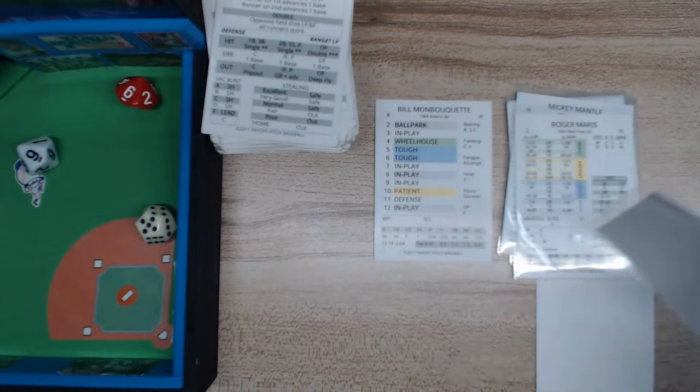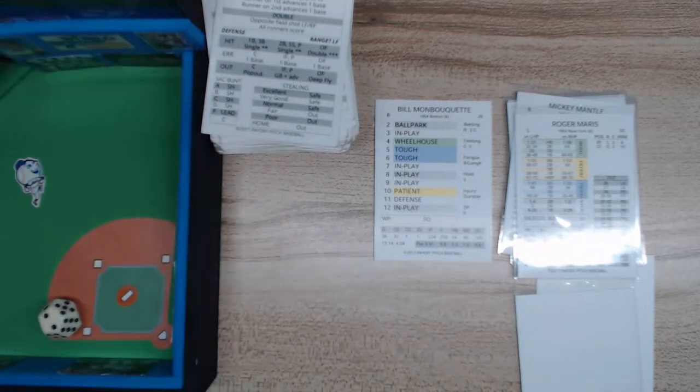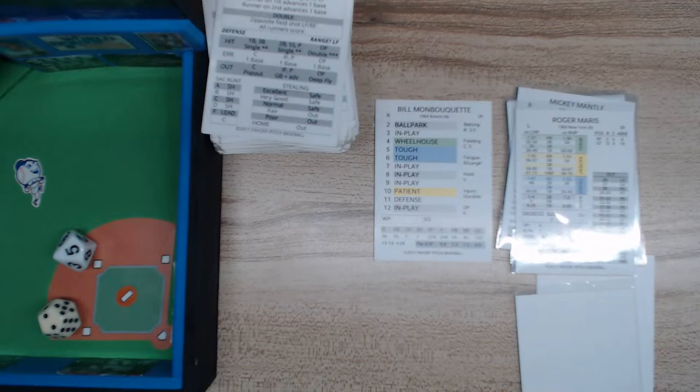Next batter is Roger Maris. We do the same thing — roll for the pitcher. That's a 5, which is a tough pitch. A tough 45 is a little ground ball through the right side for a base hit single. So Maris is on with a single, and he's going to try to steal.